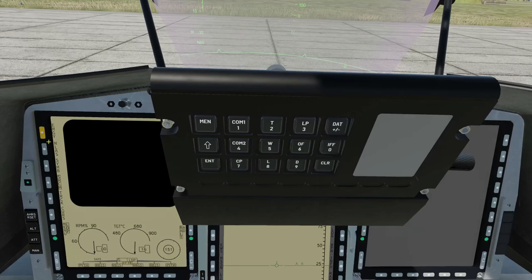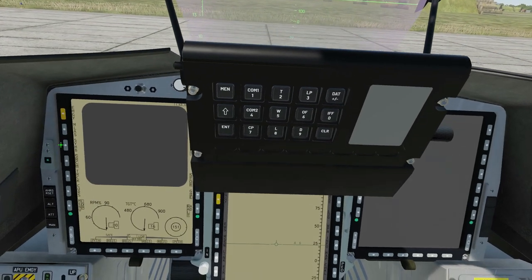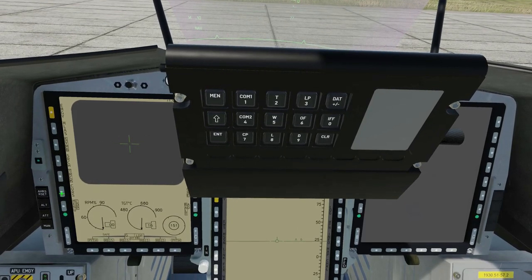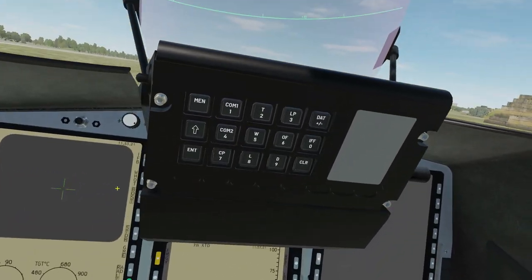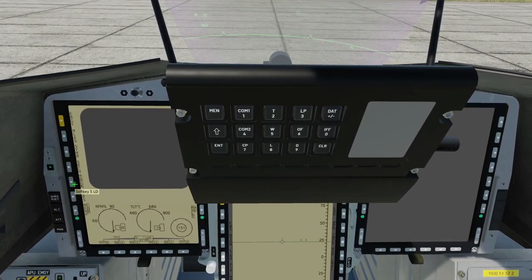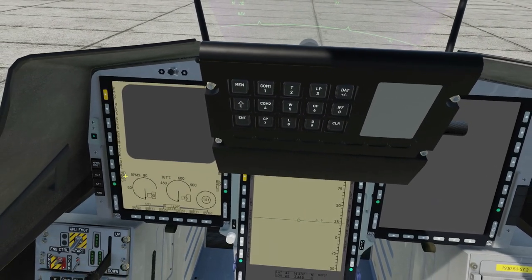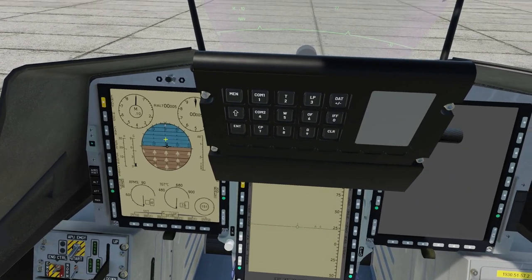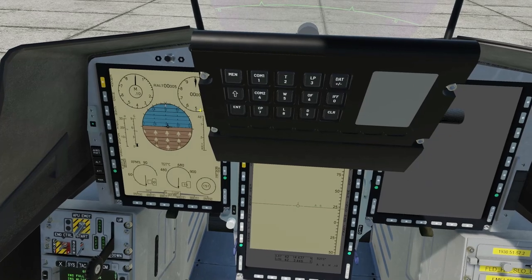Coming back over here, switching it back on — so we can put symbology on, track, and put the laser on, then switch it off. I don't tend to use the symbols at the moment because the Shkval's still got all the symbology up, so it's not really needed. That's the laser designator pod page — click it again and we come back to our first page. A lot has been done to the MFDs and it looks awesome.